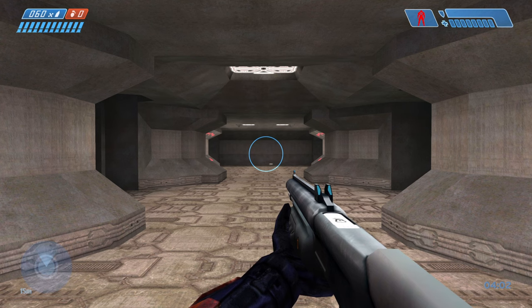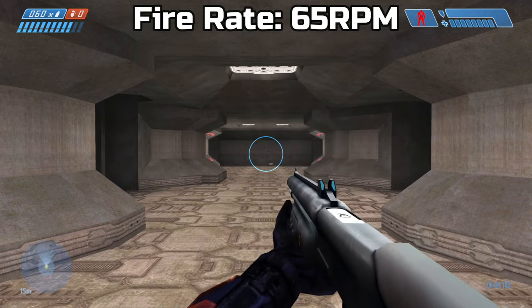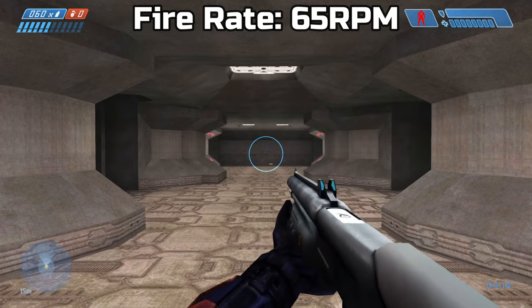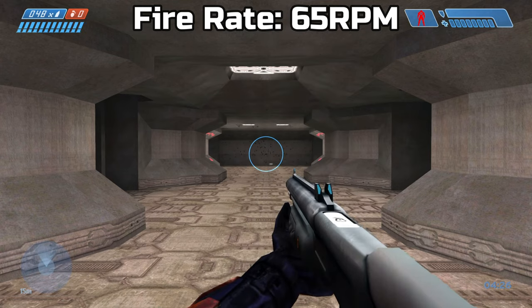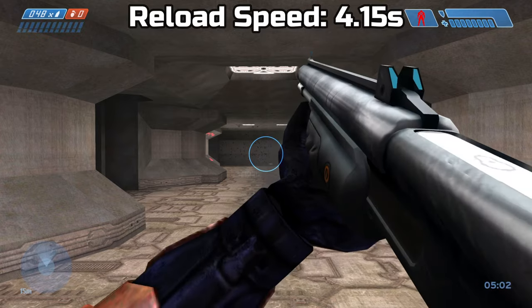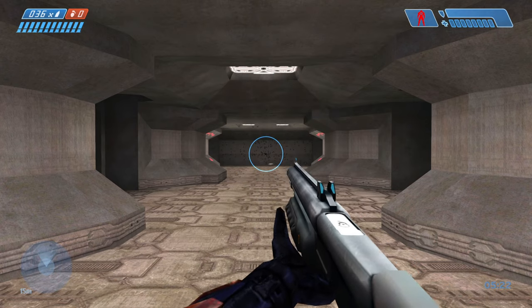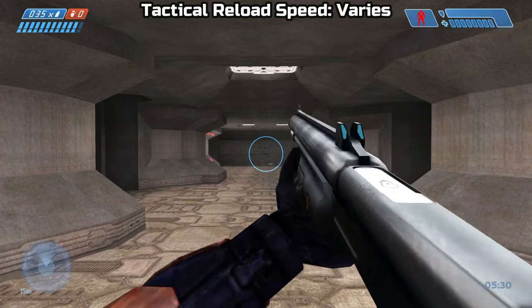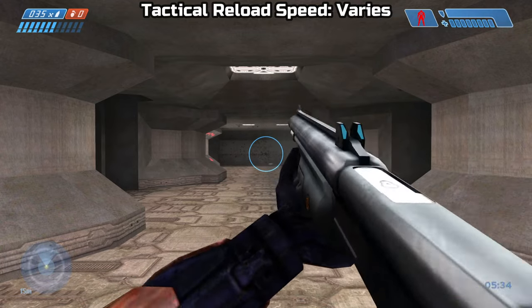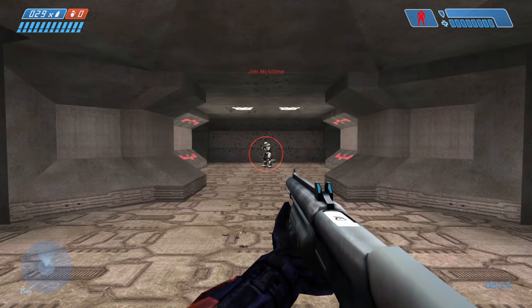The M90 holds 12 shells in the tubular magazine, plus 60 extra spare shells. The fire rate I got was around 65 rounds per minute. The reload speed I got was around 4.15 seconds. The tactical reload speed varies due to the fact that you can cancel the reload at any time. The max effective range is 22 meters.